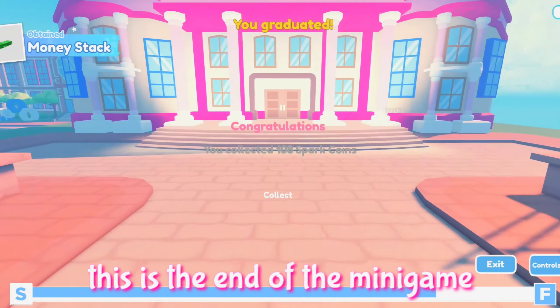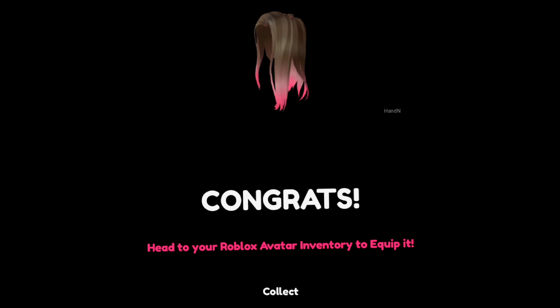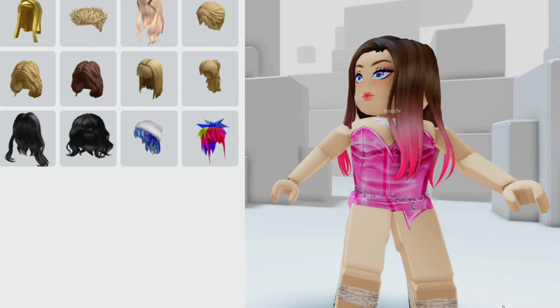This is the end of the minigame, and yeah I got the badge. I got the UGC hair as well — this is how it looks on my avatar. It looks so cute, make sure to go get it.